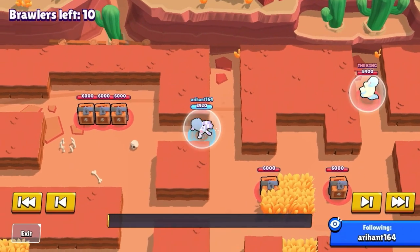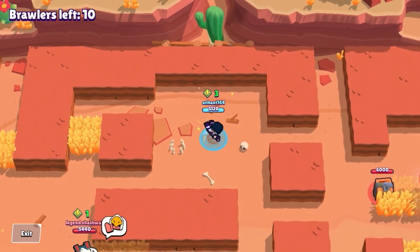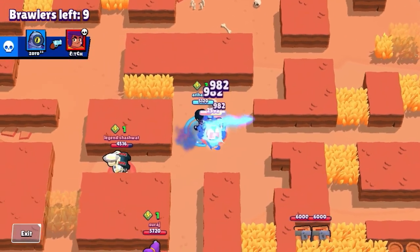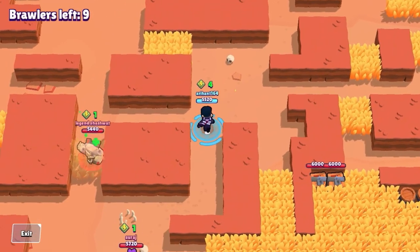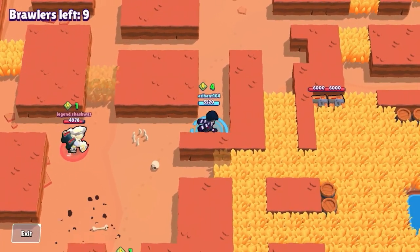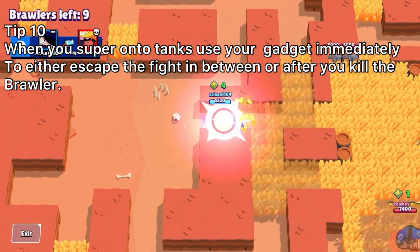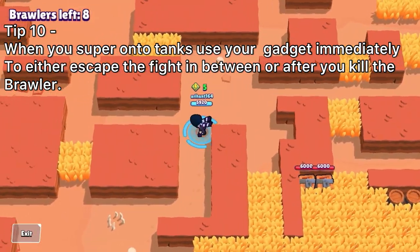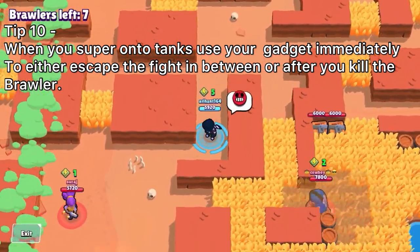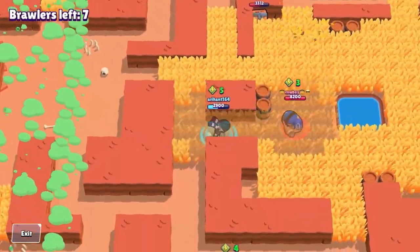Now moving on to some gameplay at Cavan Churn — one of my favorite maps for pushing Edgar. You get easy kills on brawlers who are less suspecting, and you can take care of tanks using the previous tips by strafing when you super onto them. One more thing to keep in mind: when you super onto a tank like El Primo, Frank, or Shelly, pop your gadget instantly as you land. This gives you an escape super if you fail to kill them or you're at low HP when you finish the fight.